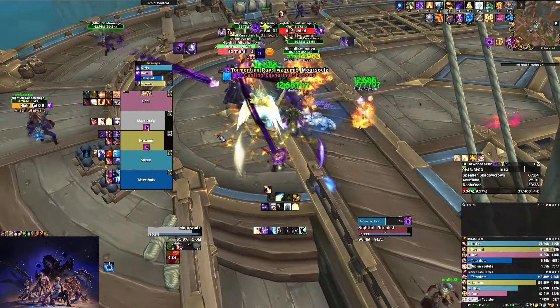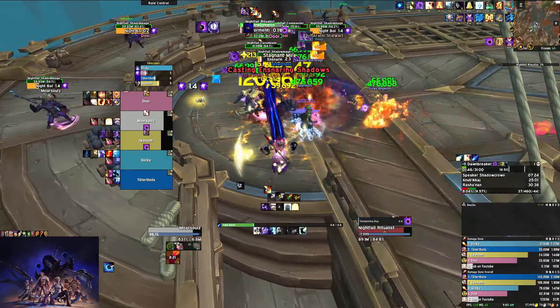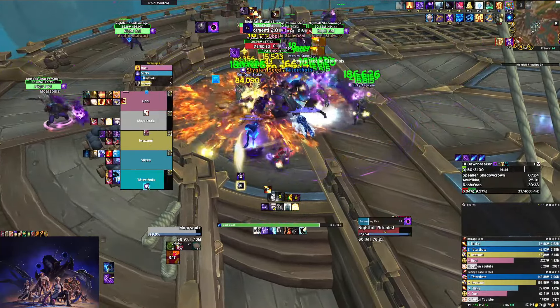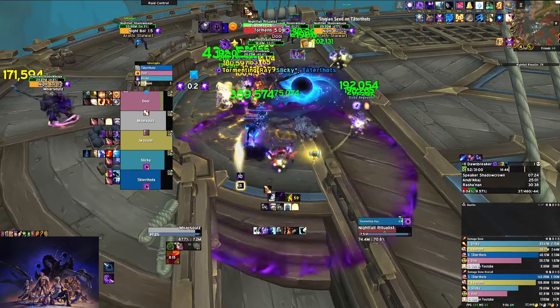There's the debuff — it went on me and the rogue. If you get targeted by it you want to be pressing a defensive most of the time because it hits pretty hard. There's the dispellable debuff — we just dispel the shaman.